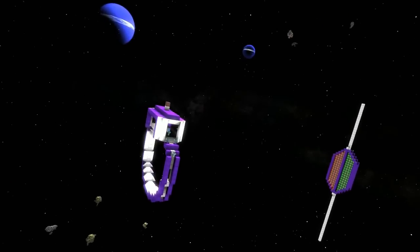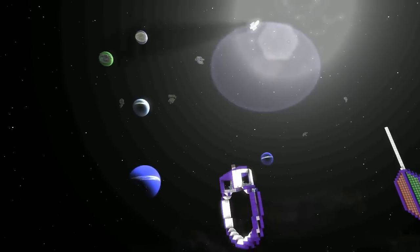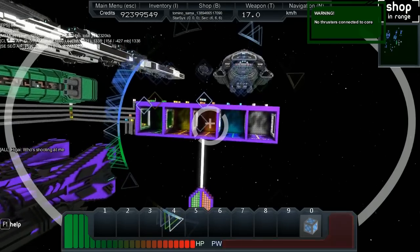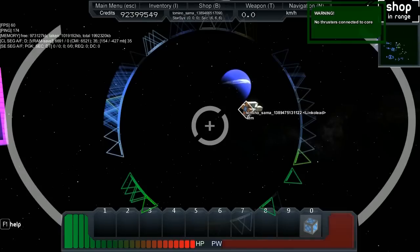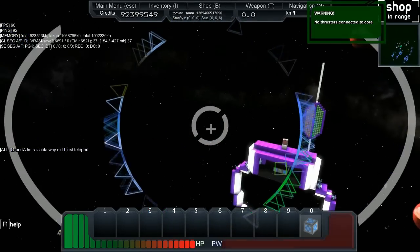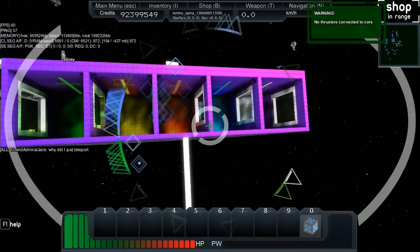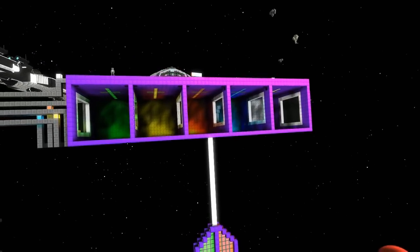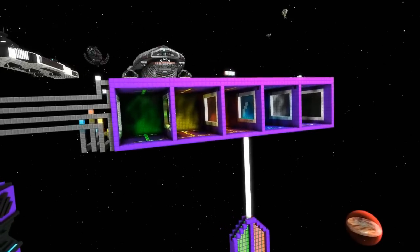Oh no — two of them hit each other on the way into the first gate! Winner by knockout. All you have is a core, so Link Lead is our champion! I'm loving these boxes though — they came out real nice.